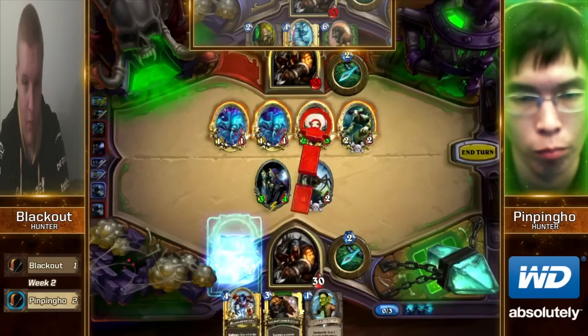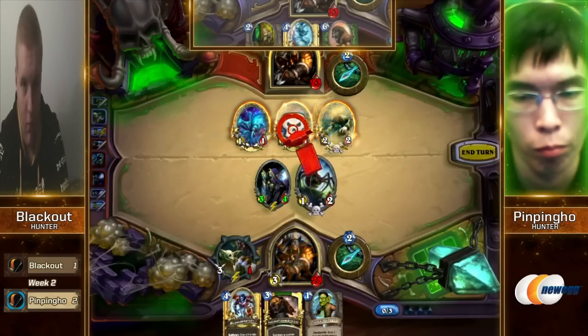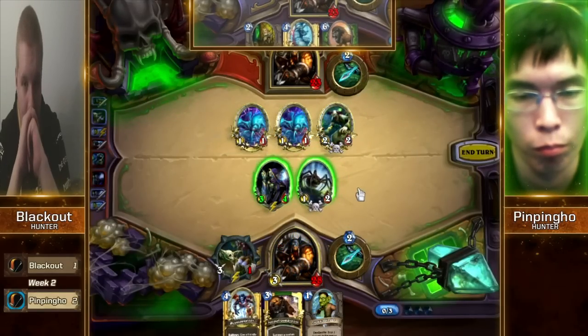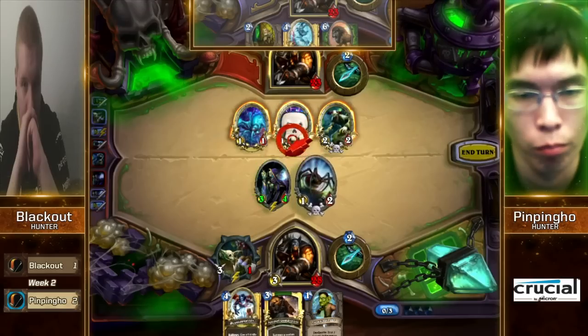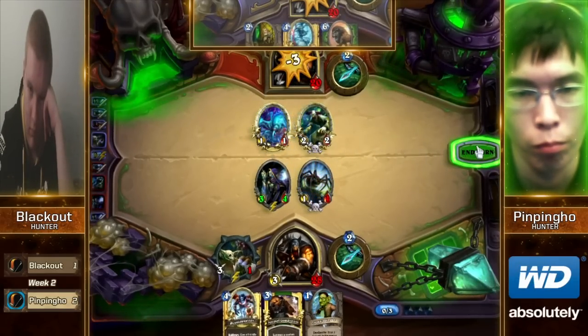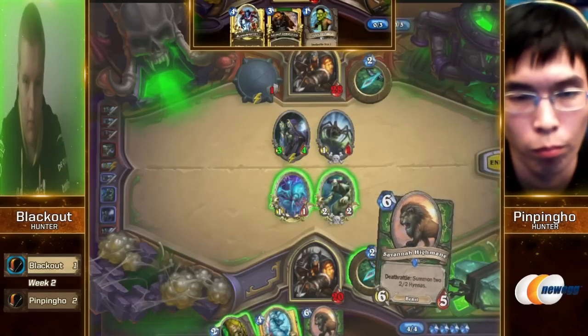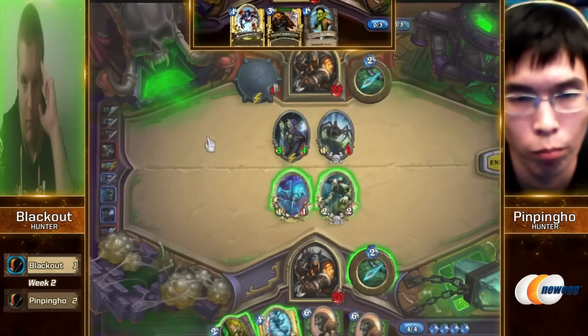It's just not looking good — PinPingHo has a fantastic start in this game. He is going to go for the Mad Scientist, but PinPingHo definitely has a head start on his Undertaker. I think also the reason he's choosing this is that he knows he's got the Yeti next turn. The Undertaker is going to go down to that Eaglehorn Bow — rest in peace.